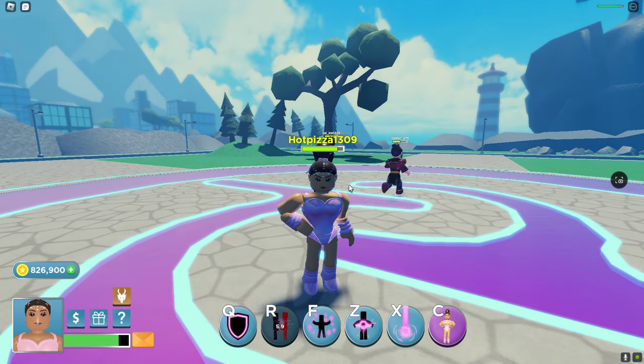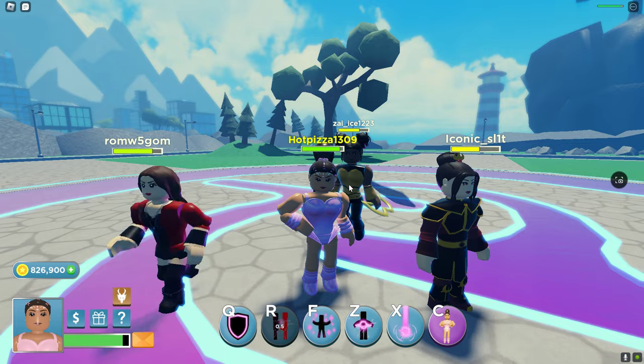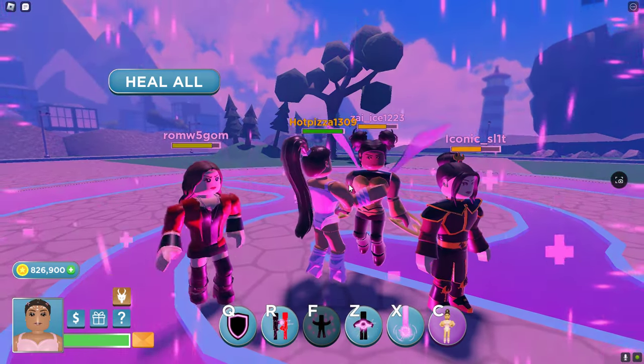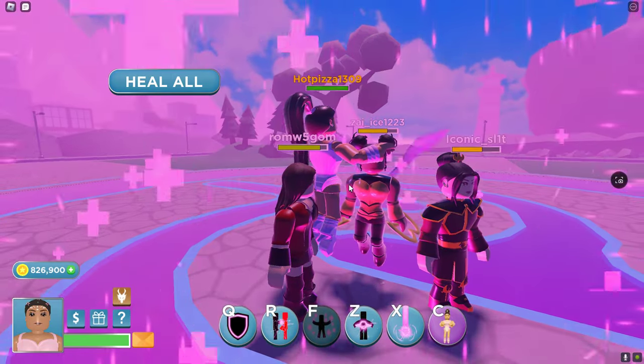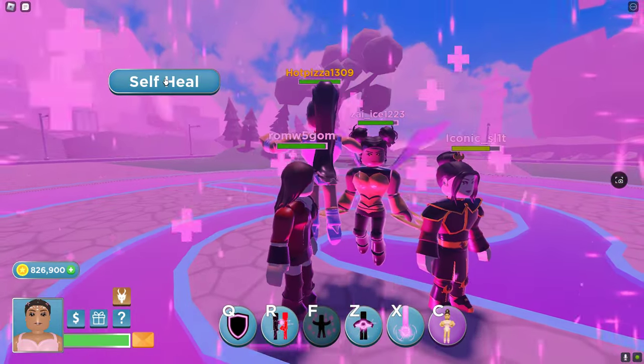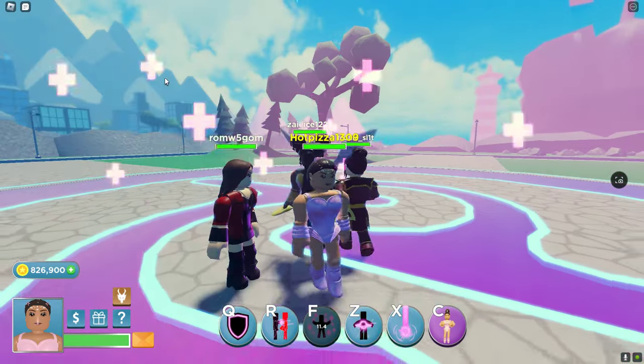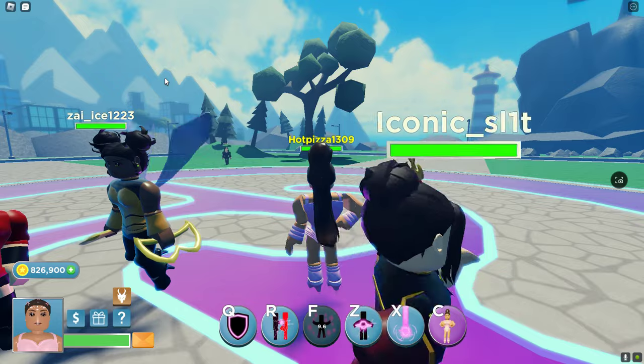Next we got F, which is a heal. So there's two sets of this — I can heal everybody in the lobby including myself, or I can just heal myself. This one just heals me, but if I heal all, everybody in the server will be healed. Their duration is longer than Ajax's, so it does more.